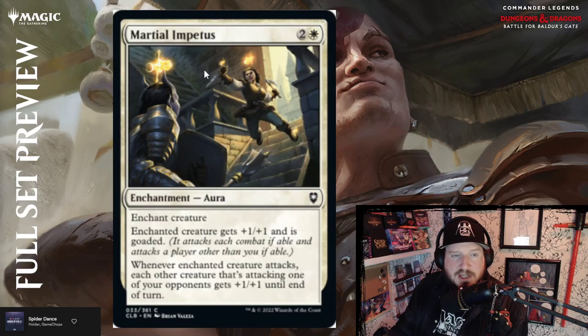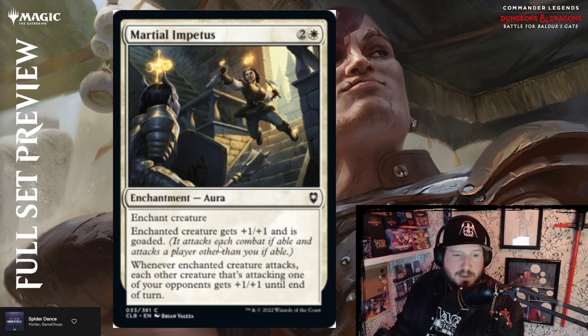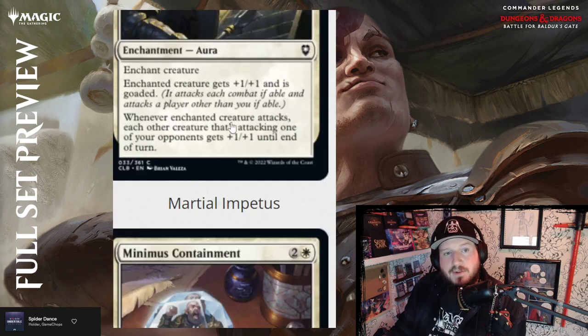Martial Impetus is two and a white for an enchantment aura. Enchanted creature gets plus one plus one and is goaded — it attacks each combat if able and attacks a player other than you if able. You enchant someone else's creature, it gets tougher, but it can't attack you. Whenever the enchanted creature attacks, each other creature attacking one of your opponents gets plus one plus one until end of turn. That's pretty mean.